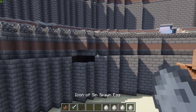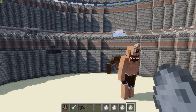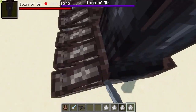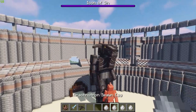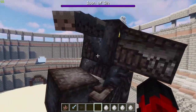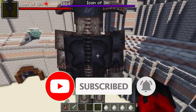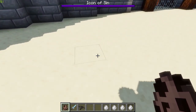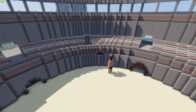Next up we have the Icon of Sin. We're gonna spawn in an army at the end anyway because I like big battles. The Icon of Sin is mean and terrifying - I would definitely not want to fight him. I want to spawn in a fresh Cyclops at full health and have him charge at the Icon of Sin.